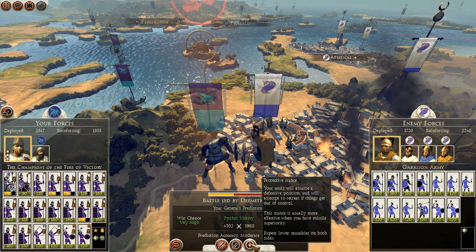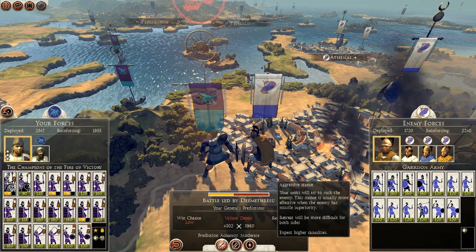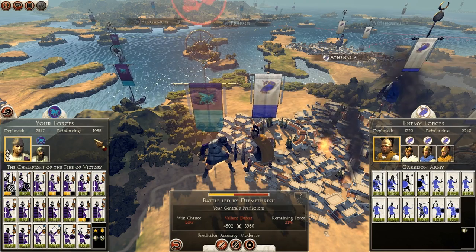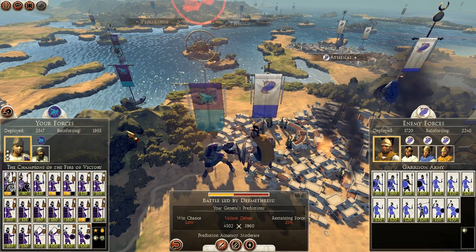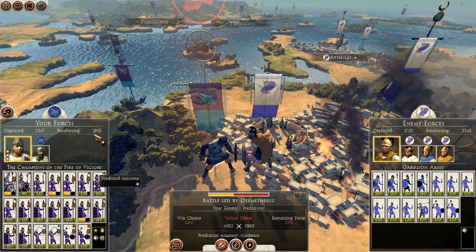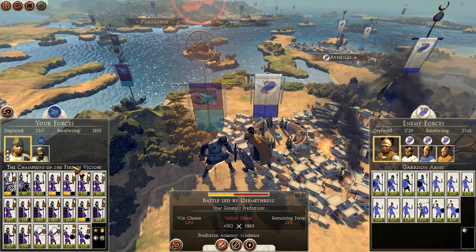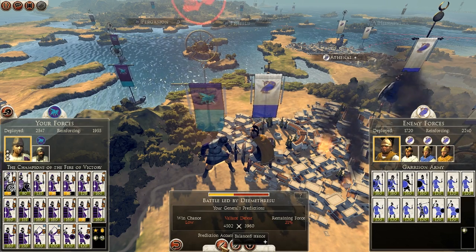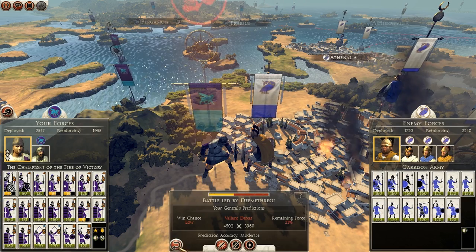Pyrrhic victory with 46% of my forces left — less than half of my army. I've got about 4,500 men in there. I would lose 50%, so I'm going to lose more than that — 46% is what I've got left. So basically I'm going to lose around 2,500 out of that force. That is one heck of a lot to lose. Valiant defeat — he's going to get away with all sorts. So Pyrrhic victory and then two Valiant defeats. It's going to be an attack.